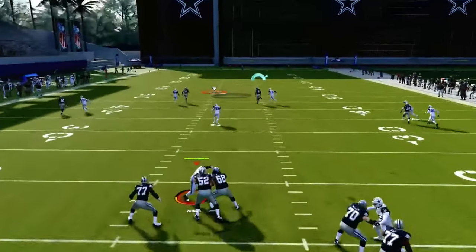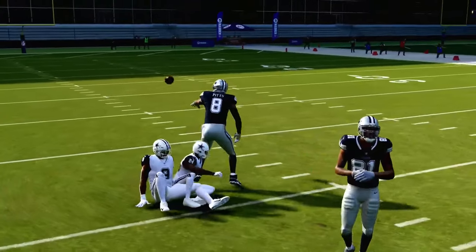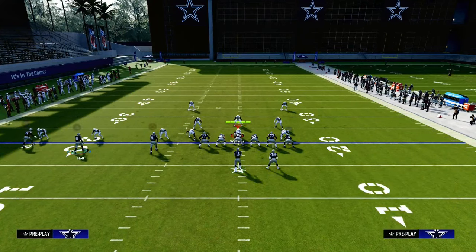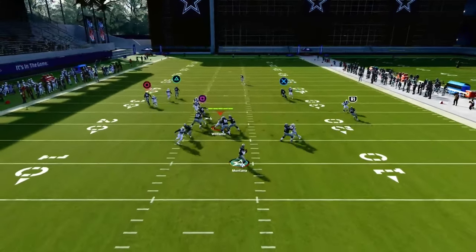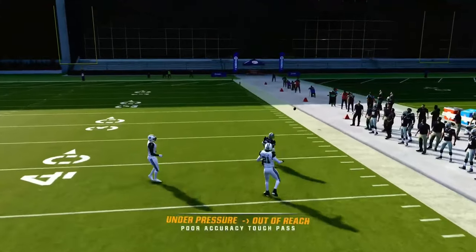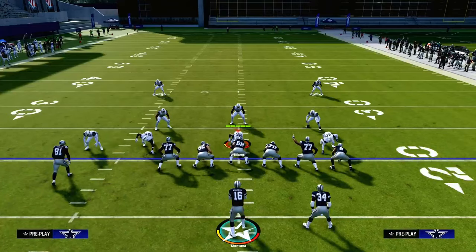Now, if they are in man coverage, one of the best routes in the game is this inverted post route type thing to the tight end — one of the best man beaters in the game. That's going to do a really good job of cooking man coverage. Now, let's say they put a middle-of-the-field safety there. Then another route you have is the running back wheel route to be able to attack man coverage as well.